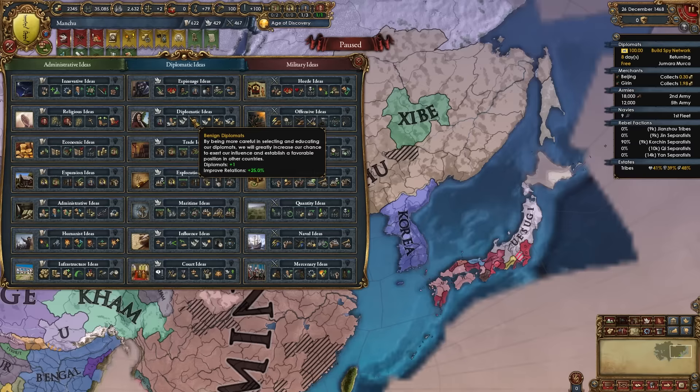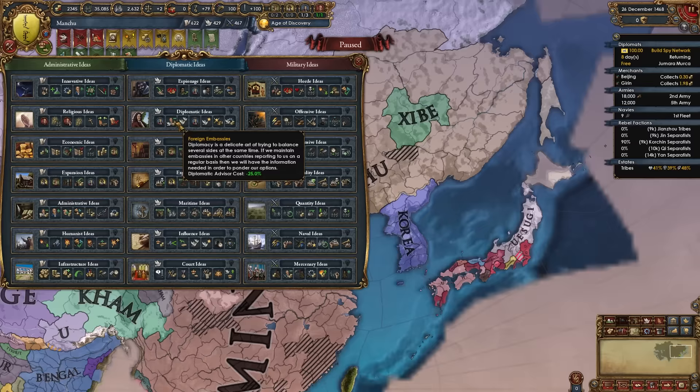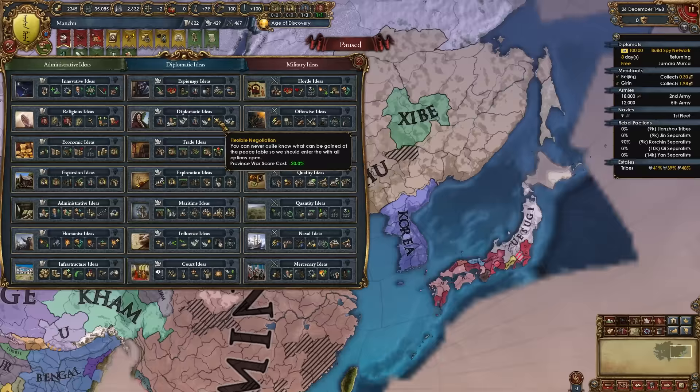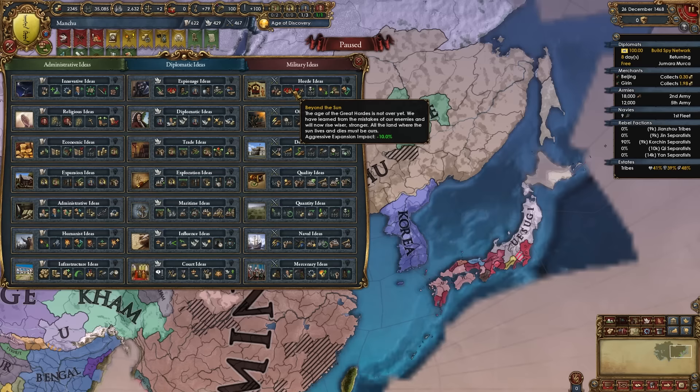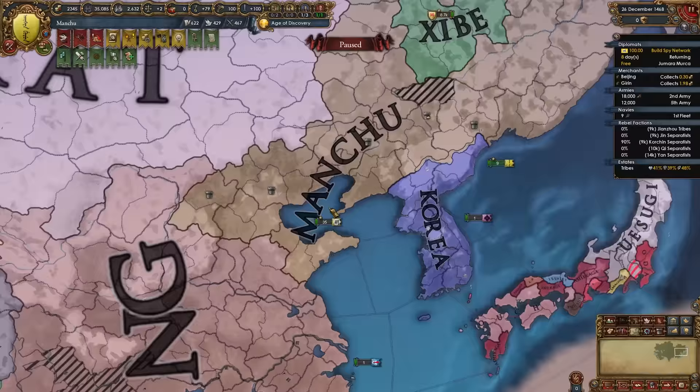Diplo ideas provide extra diplomats to help avoid coalitions, diplo advisor cost reduction, subjects, and province war score cost minus 20% — very important for taking a lot of territory. If you don't feel diplo is good enough, open with a military idea group: offensive or quality are best. Horde ideas are an option, but when you form Qing you won't be a horde anymore. Either way, for the second idea group go with admin. Don't forget to raise everything you take from Ming for lots of points and money from those highly developed Chinese provinces.